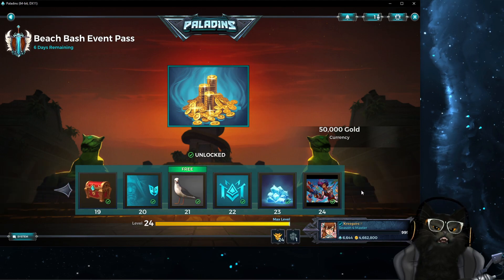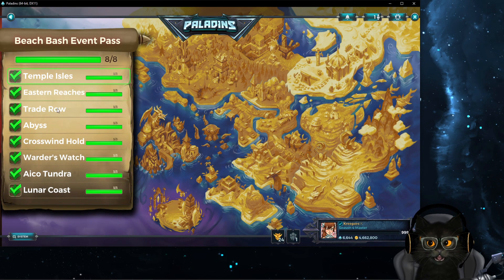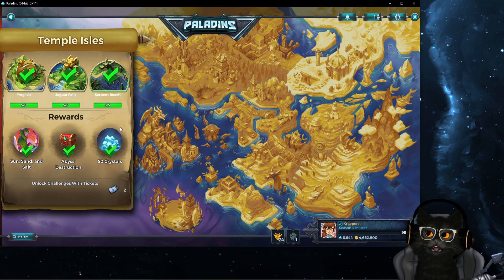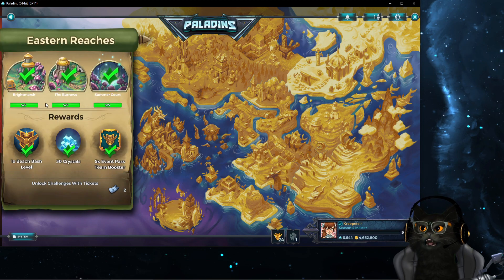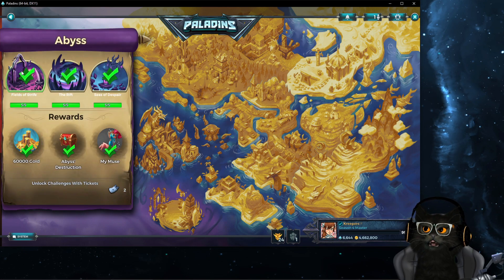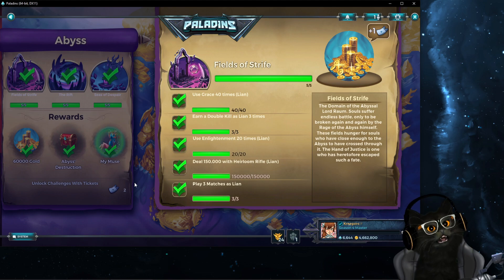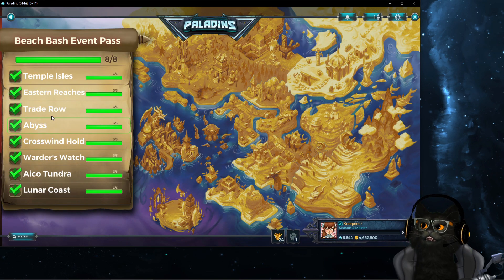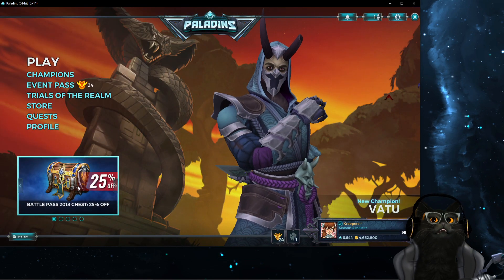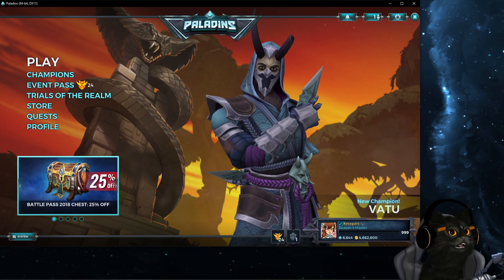With the event pass, there's also something called the Trials of the Realm — these little things that unlock every week. Every single one has three different sets of missions, and some of them include gold rewards. For example, on this event pass on the Abyss part, you do these missions and you get 60,000 gold — enough for one champion. There's another one on Warder's Watch for another 60,000. It really depends on each event pass.